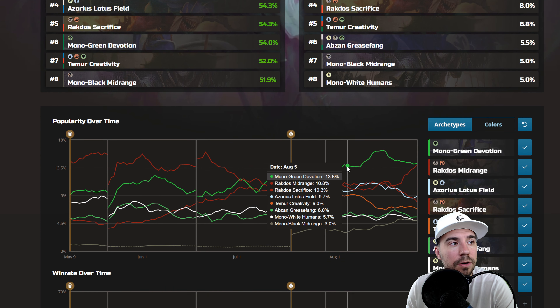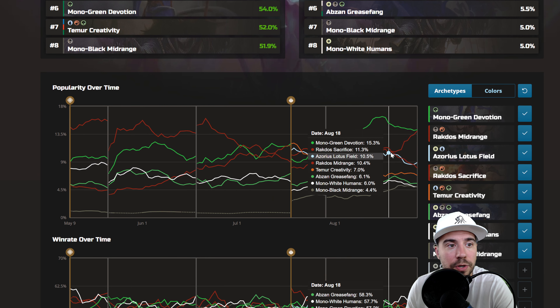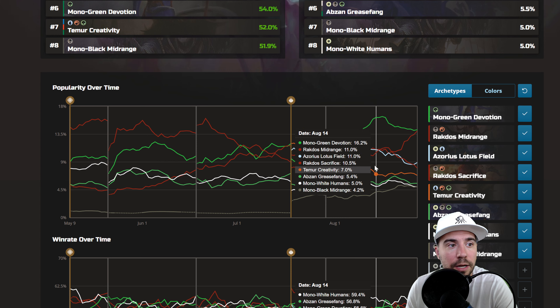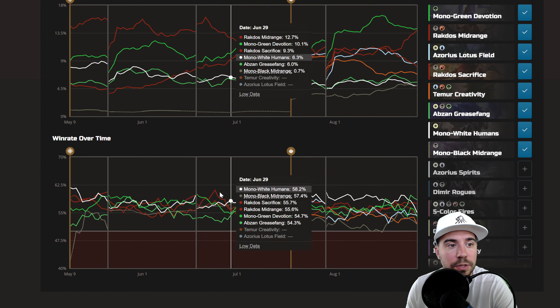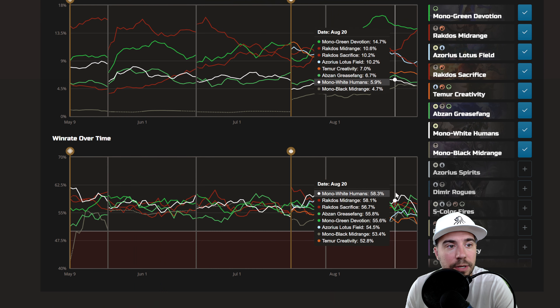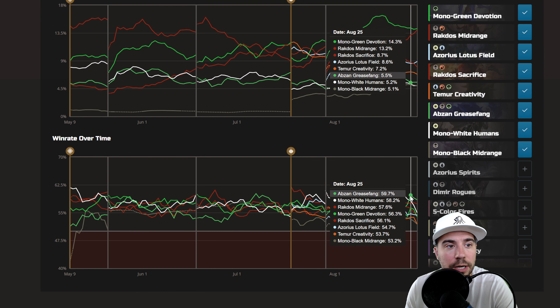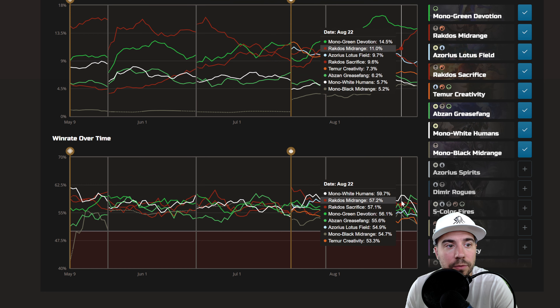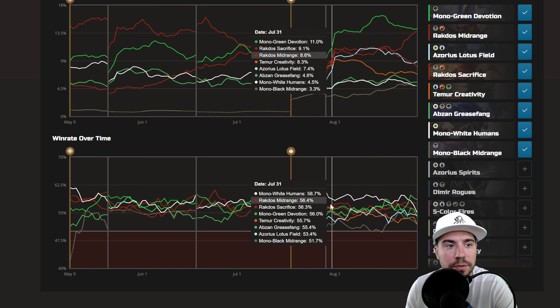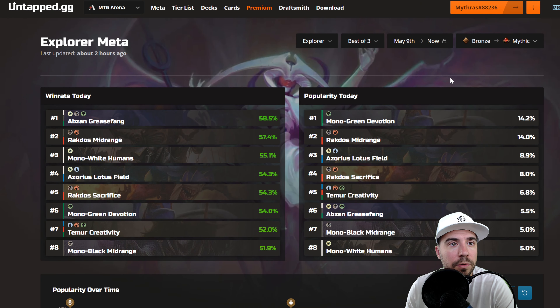You can see popularity over time trending just a little bit off on Mono Green Devotion, with a huge uptick in Rockdose Midrange. Some of the other stuff is falling off, and Teamer Creativity is not doing as well either. We do see Mono White Humans dominating fairly well right up until the end, but something else in the meta is really moving around.